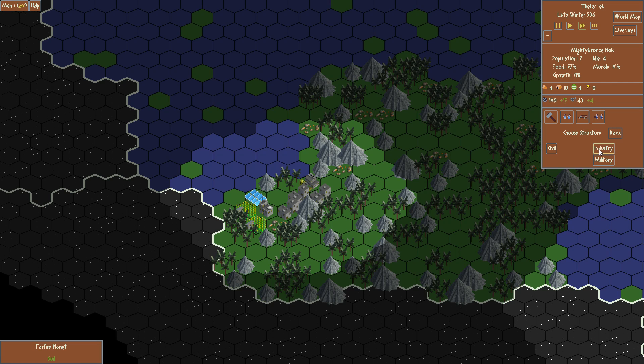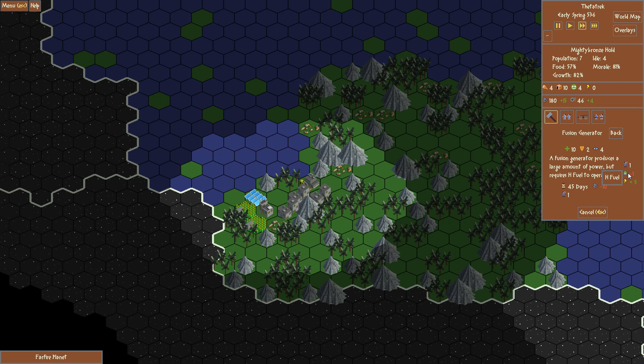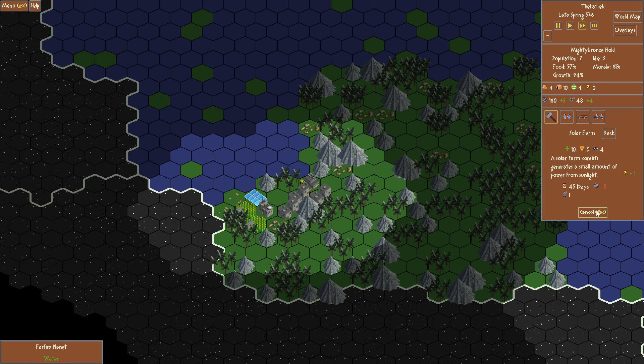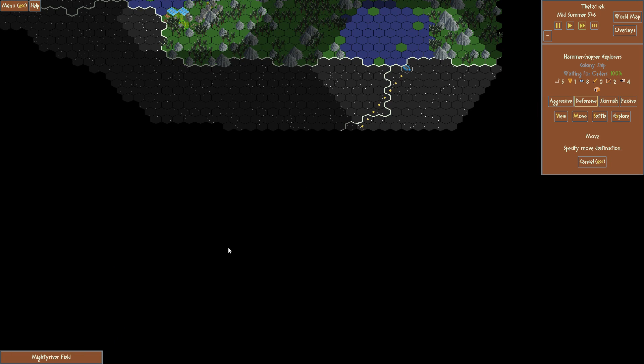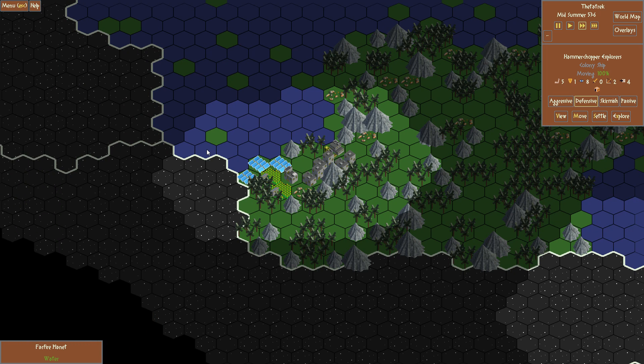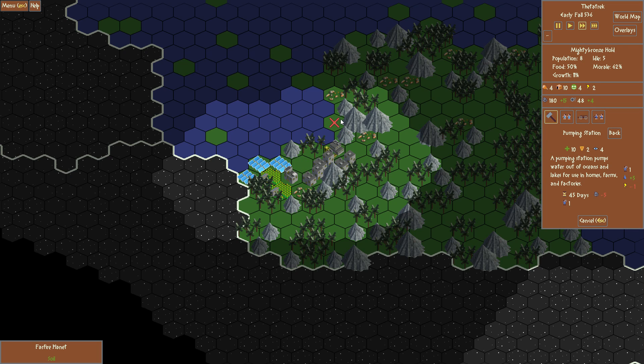We need some sort of power solution. Maybe a Fusion Generator? It uses hydrogen fuel, which we don't have. So solar farm it is — a couple of those. Let's go see if we can find an asteroid out here. Now that we have power, we can make ourselves a pumping station. We'll throw it here on the coast — oh, it actually goes in the water. We'll place two of those.